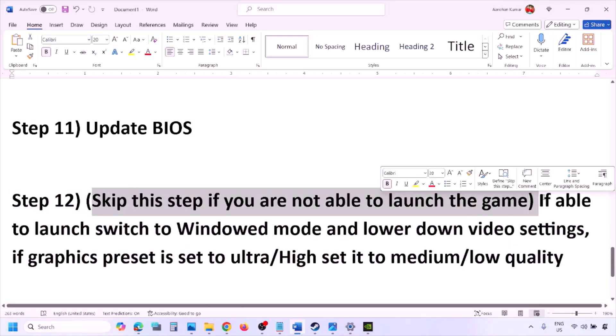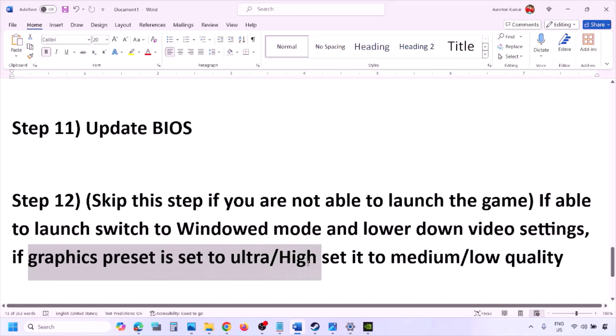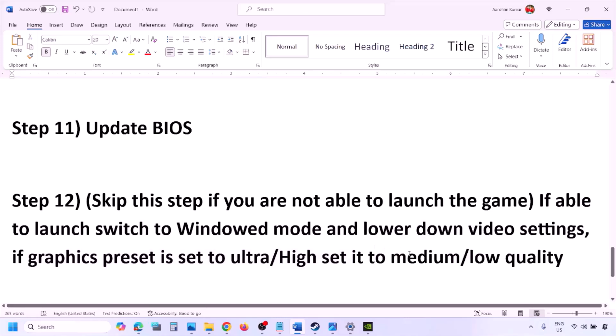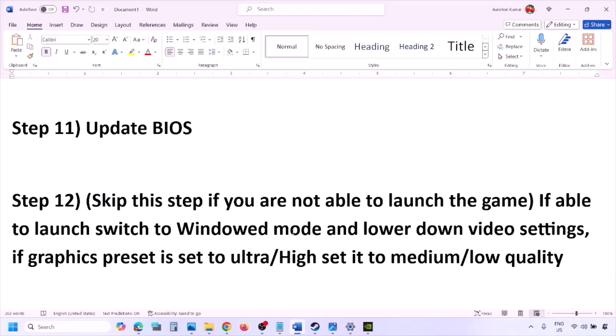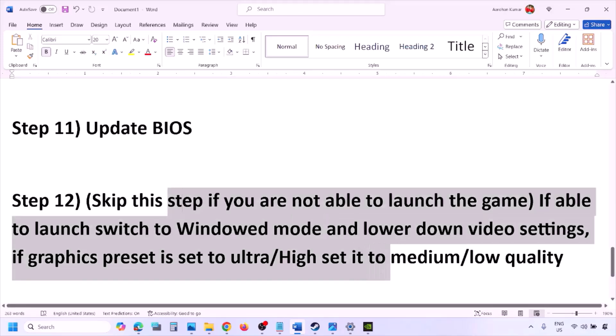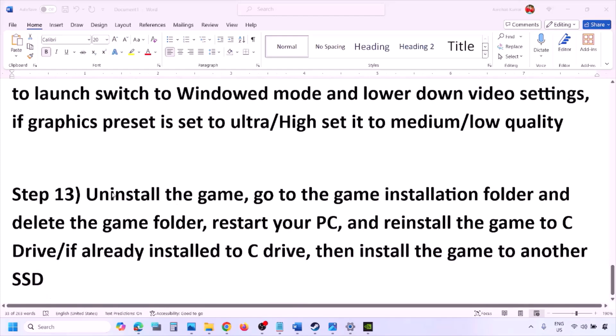You can skip this step if you are not able to launch the game at all. If you are able to launch the game, switch to windowed mode and lower the video settings — if the graphics preset is set to Ultra or High, set it to Medium or Low. Try turning V-Sync off or on, and try making other changes in the graphics settings to lower them, then launch the game and check.